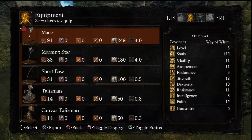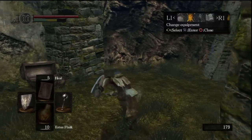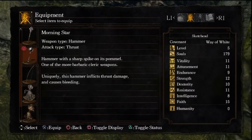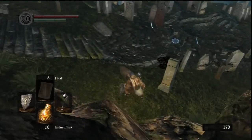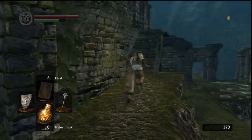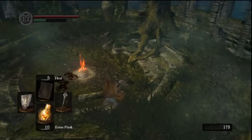One thing I need to mention: the morning star — not a bad weapon. It's essentially the same thing as the mace except it deals bleed damage too, with a slightly lower attack power. The game description says it inflicts thrust damage, but that's the game lying to you. The mace deals no thrust damage, so don't think you can use it with the Leo Ring because you cannot. Anyways, I'm actually going to switch back to the mace.